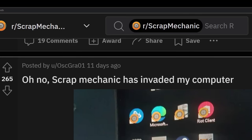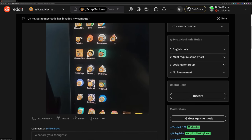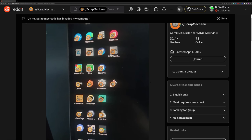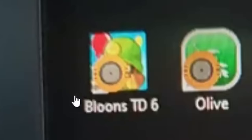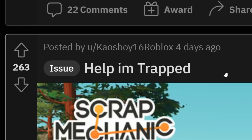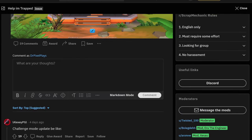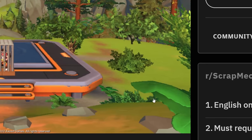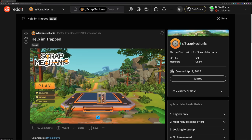Oh no, Scrap Mechanic has invaded my computer — they just put a bearing in front of every logo on the desktop. Usually I would just say this is Photoshop, but you can see it's a picture taken with a smartphone. Actually, if this legit happens to some people, it's kind of funny — it's like, oh, you wanna play Bloons TD? How about you play Scrap Mechanic instead? Help, I'm trapped. And they literally have a cage in the main menu. They changed the player coordinates so usually you stand here in the main menu, and they just change the position in the game files right into the cage. That's really creative.